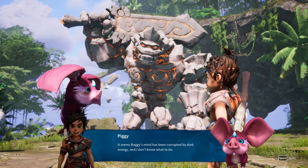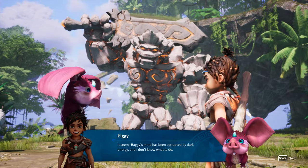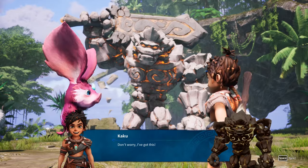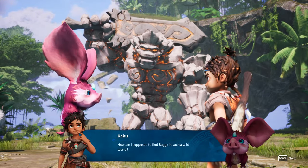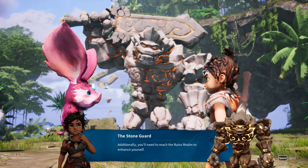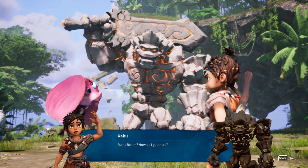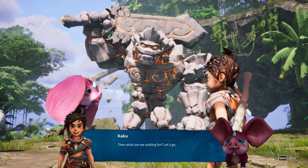Big stone, what should we do now? It seems Baggy's mind has been corrupted by dark energy. Stone guard, you should go on an adventure with Kaku - maybe you can find a solution. Cool, let's set out to find Baggy. You'll need to reach the ruins realm to enhance yourself. I can open a portal. Then what are we waiting for, let's go!